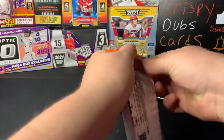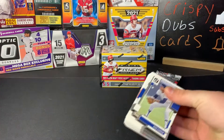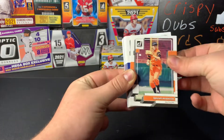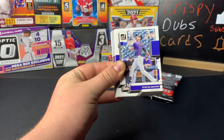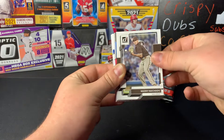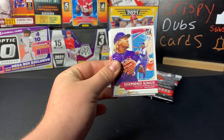Alright, Donruss fat pack — here we go! It says three exclusive hollow reds and one vector parallel. We have Rod Carew, Brooks Robinson, Robbie Ray, Ty France, Frank Thomas, Garrett Cole, Ryan McMahon, Yoan Moncada, Corey Seager, Pete Alonso Donruss '22, Logan Gilbert, Will Smith, Manny Machado, Alex Verdugo, Tyler O'Neill — that's a nice one — Brady Singer, Casey Mize, and a rated rookie Matt Manning. Here's a Diamond Kings Jose Ramirez.